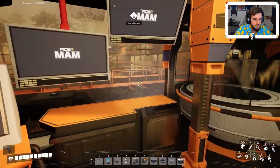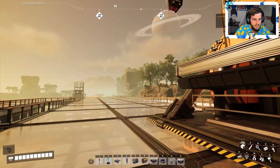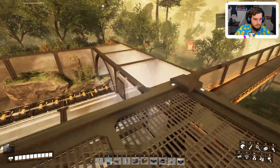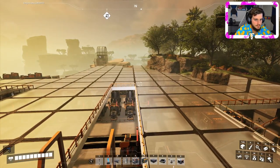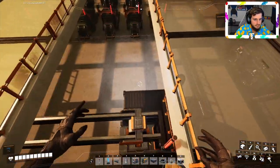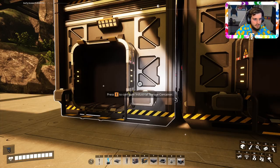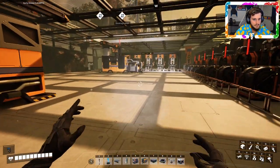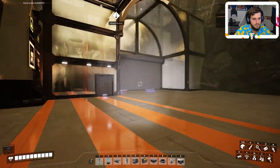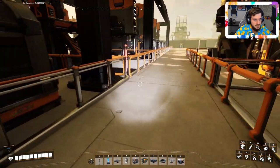First things first, I'm going to grab the Wonder Star and then show you everything I did off-camera. Things look a little different here — we've got the top expanding and the truck stops lined up, which took forever. Let me show you the pods we have set up. I like to do things in Satisfactory with these pods set up for a very specific purpose, with nice walkways.